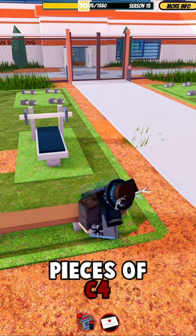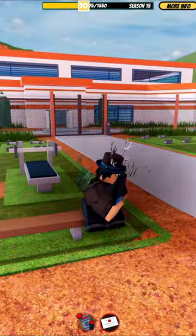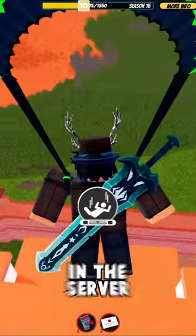Now, detonate 3 to 5 pieces of C4 below the bench. Finally, jump off the bench and you'll be launched into the air. This glitch will work on the server forever,